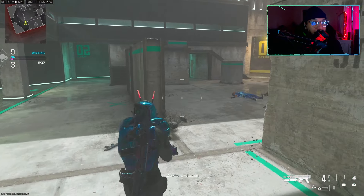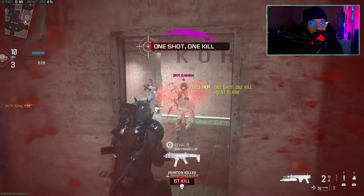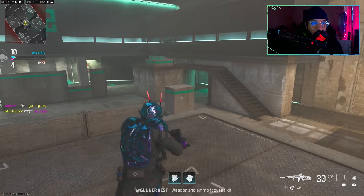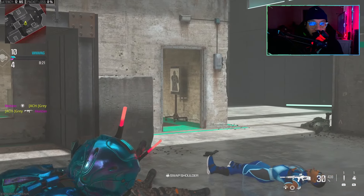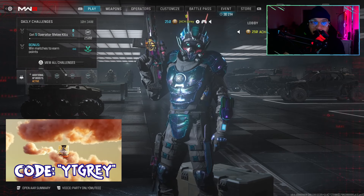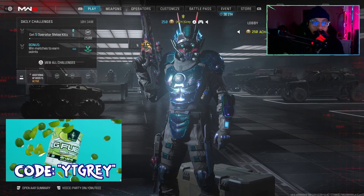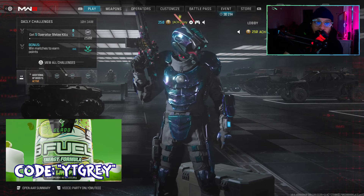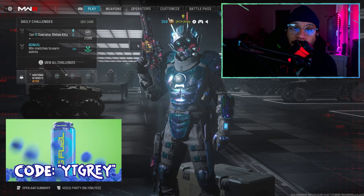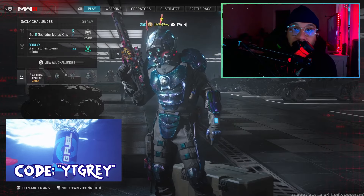You might have been wondering about the underbarrel attachment — it doesn't actually have tracers for it, so that's something you should know. But there you guys have it. Overall a pretty decent bundle — I love the operator skin and the blueprints look great. The DM definitely performs a lot better than the MTZ in my personal opinion, but overall it's pretty decent. Let me know if you guys are going to cop this one. I hope this video was informative and helpful in making a decision.